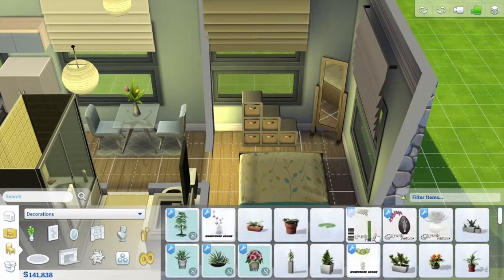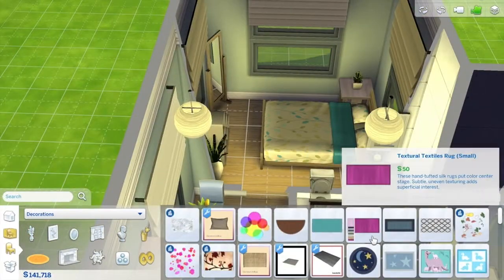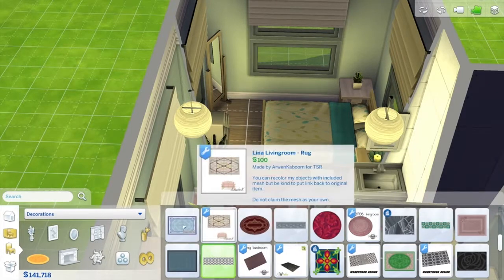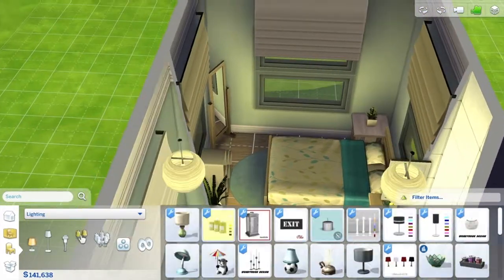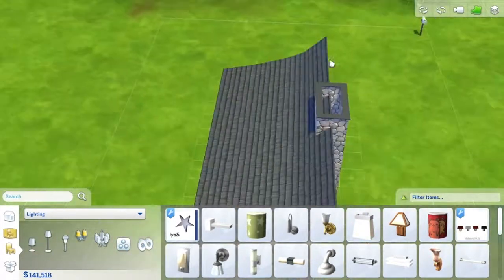I'm not sure the mirror succeeds in making the room look bigger, but I stuck it in anyway. I also wanted a little carpet underneath the bed — a small round blue one — since there aren't many carpet options. I finished off with wall lights, and that was about it for the interior.